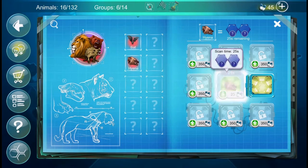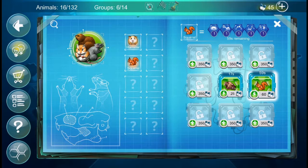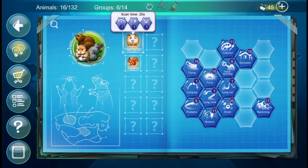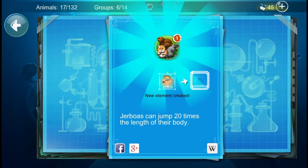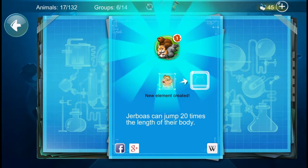We'll scan the hyena. The one that gave us jumping — is it squirrel? Yeah, I've got to scan the squirrel again. We're beginning to fill up the genes now. What about hamster and jumping? A jerboa! I've not heard of that animal before. Jerboas can jump 20 times the length of their body — that's impressive!